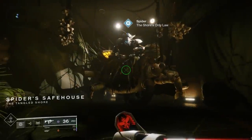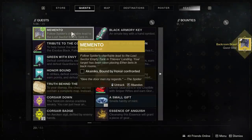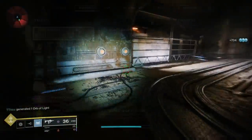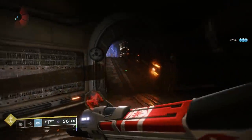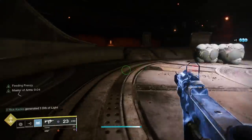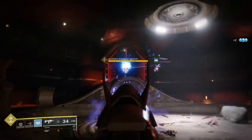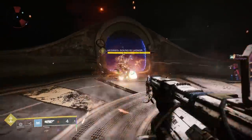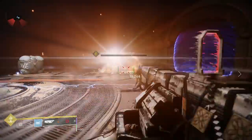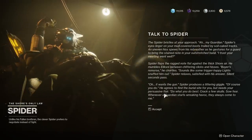Once you get all five pieces, you're going to be prompted to go and talk to Spider. Once you do, the quest is going to update, and now it says to kill Arxanus, Bound by Honor. This guy is located in the Empty Tank Lost Sector within the Thieves Landing of the Tangled Shore. You're going to head in there, and in the final boss room arena, instead of fighting the normal boss right in front of you, turn around — the special new boss is going to be behind you. Once you kill that guy, your quest step is going to update and you'll get an item. Head back to Spider, talk to him, and your quest step is going to update again.